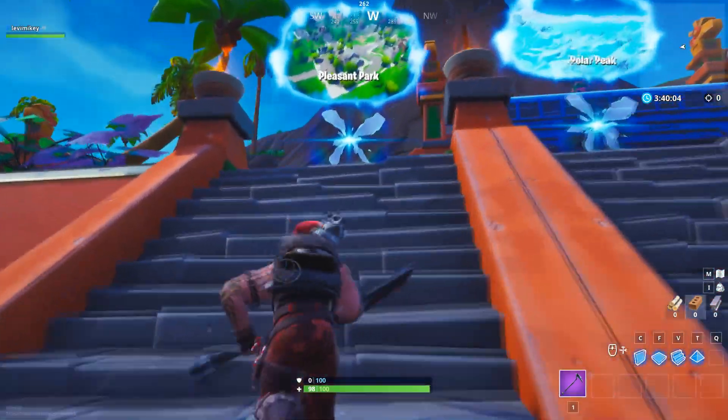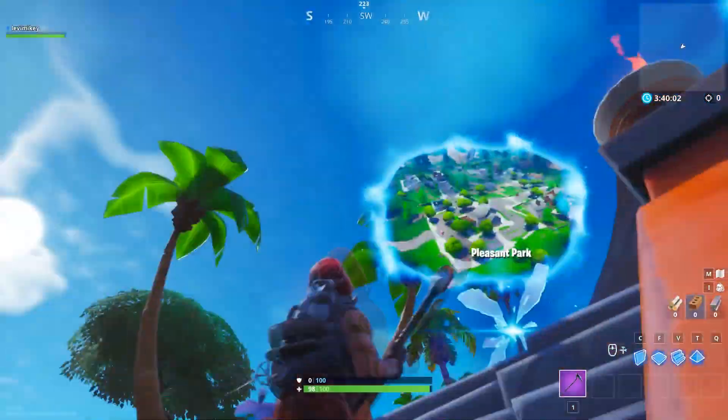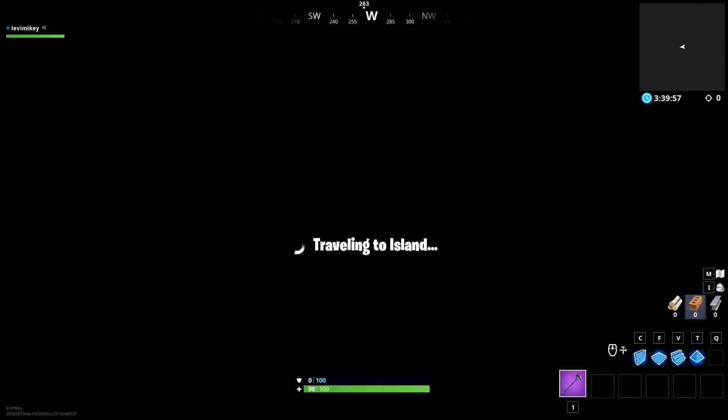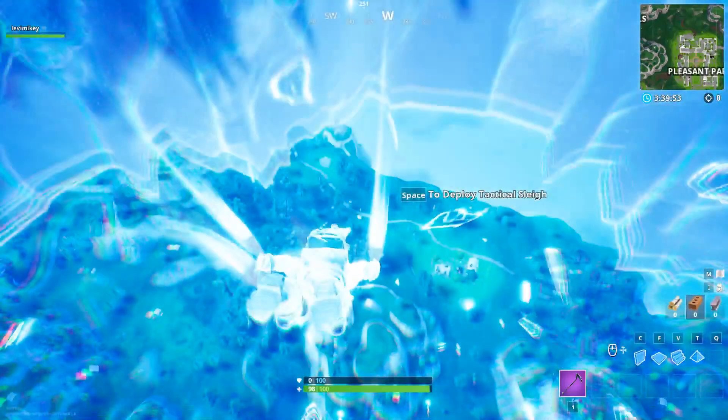All you have to do is go into the Pleasant Park little rift in the main lobby for the playground mode. Just hop in here, and then instantly deploy your parachute. I mean instantly. As soon as you have the option, just deploy your parachute.